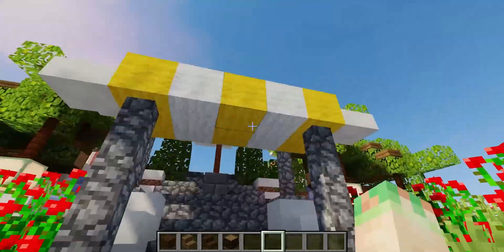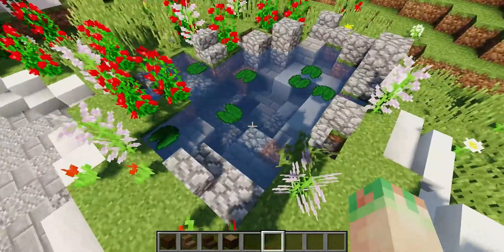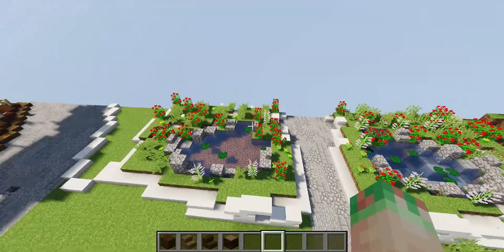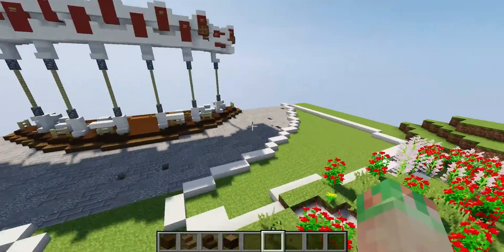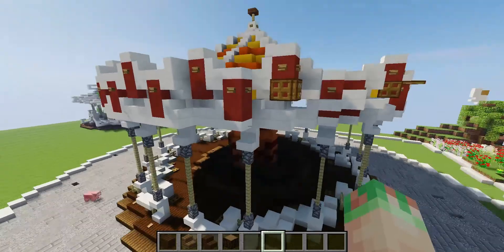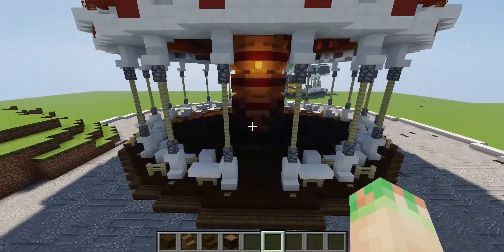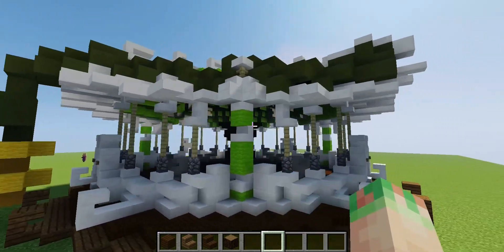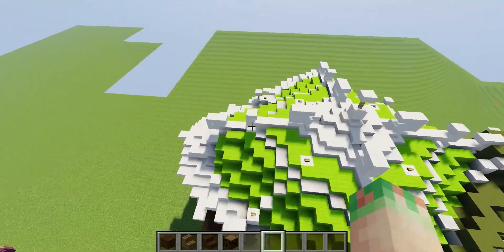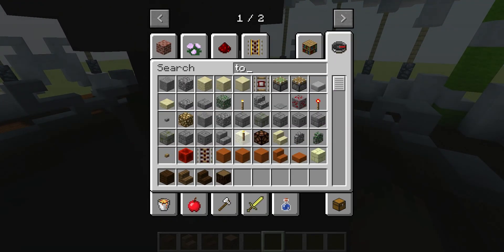Over here you have an awning, some more foliage, and a pond — it's a very nice little pond. The foliage pads look very nice on the pond. And then we have the carousel, which took me a very long time to build. I kind of copied — but not really — a design I saw off the internet, and then I changed it up to make it look fancier. It has a snake over it, I think, if that's what it's supposed to be. I had some help with this. It's very dark in here with shaders.